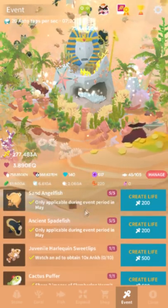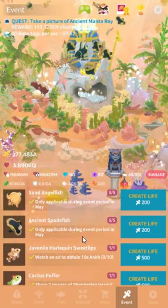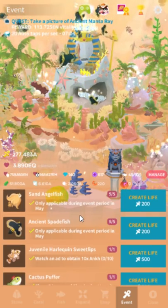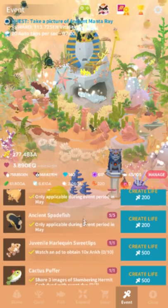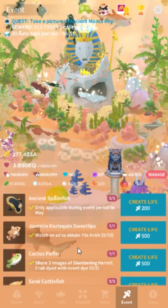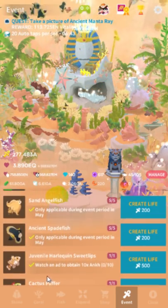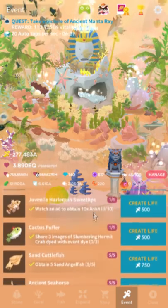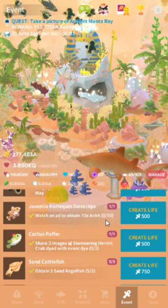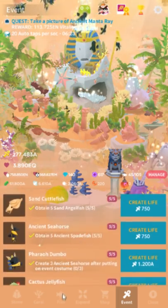Let's go on to the hidden fish now — I'll talk about the little crab later. I started the video with the crab but figured people would be psychotic if I didn't mention the hidden fish first. The San angelfish is not hidden — it's only applicable during the event period in May, so it's a May-length event. As always, our first hidden fish: watch an ad to obtain onks ten times. You can't watch any other ads — it has to be these specific ads. Just watch those ten times and you'll unlock that fish.